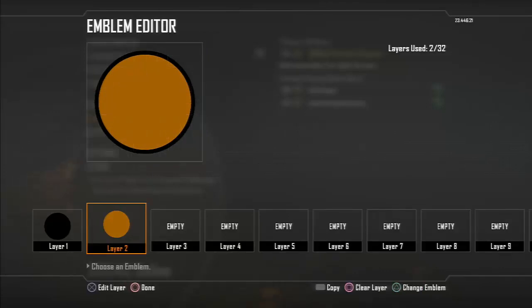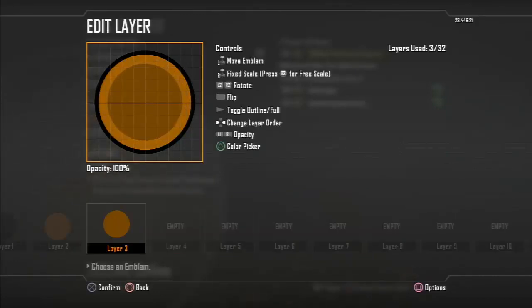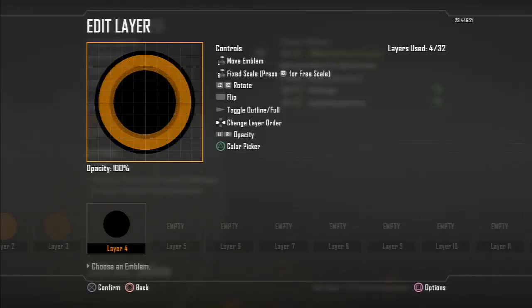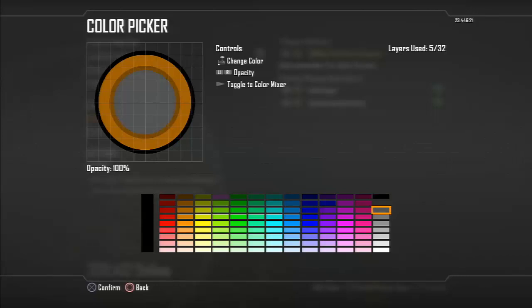Make it smaller by moving your right analog stick left. Copy and paste by pressing Select and Start again. Move that a little bit smaller and use the darker yellow color — I think it's the one underneath. Copy and paste the black one, make that smaller than the third layer so that it's just about right — you can see it on the screen now.